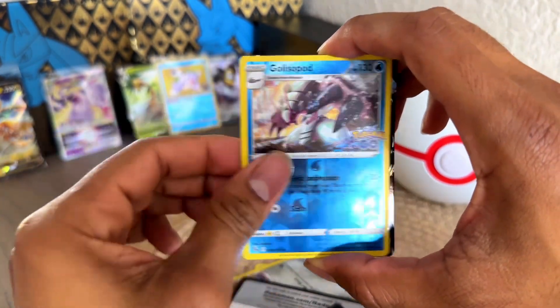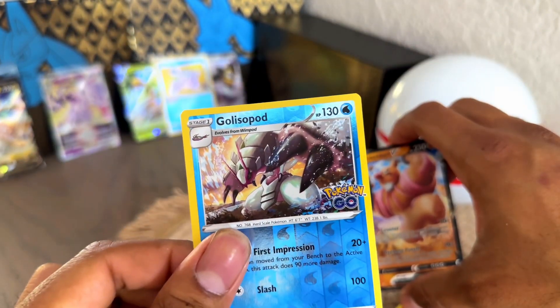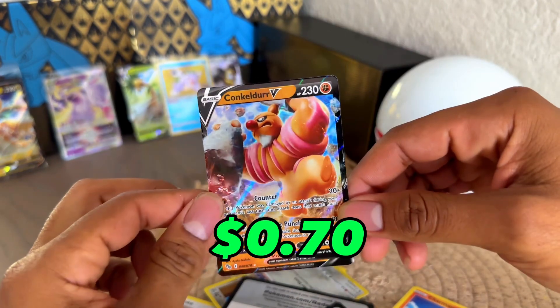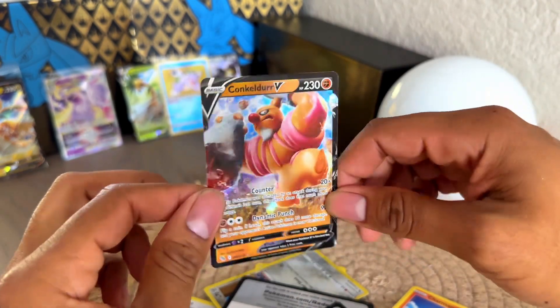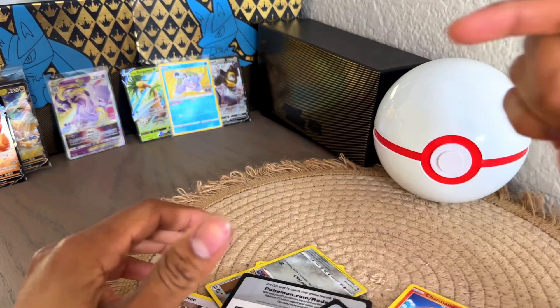Pikachu. Colress's Experiment — how do you even say that? We got a V card, cool. So this box wasn't too disappointing — got some pretty good hits. On to the next one.